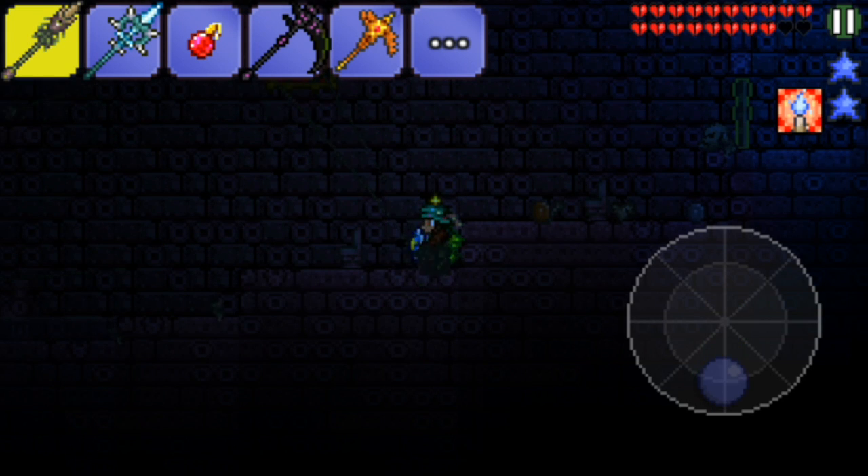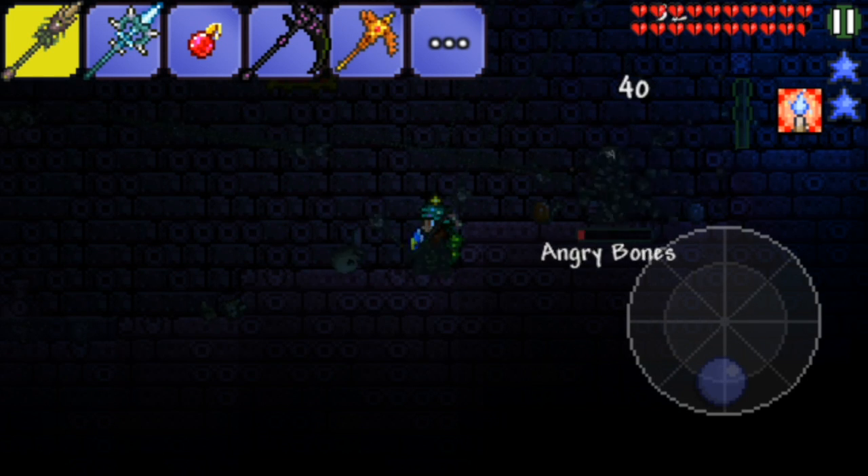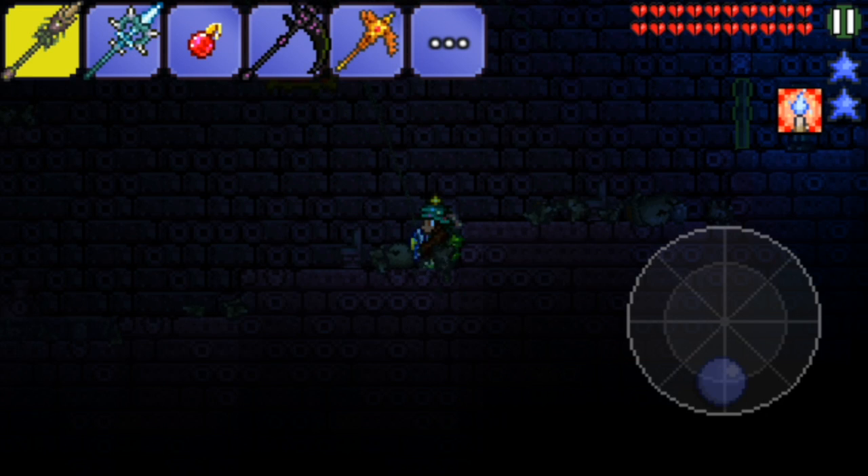Just shoot the Scourge of the Corruptor at the floor, and what it's gonna do is make you literally untouchable. No enemy is ever going to touch you or kill you at all. You can have any amount of hearts or any armor that you want.